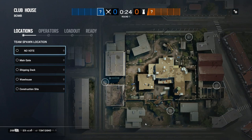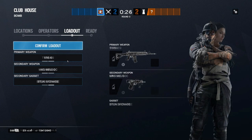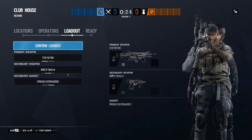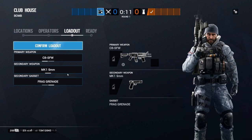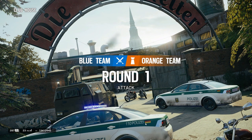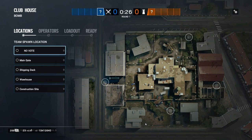There are three types of operators that are going to be necessary for this strategy. A hard breacher for the church wall — Thermite. A hard breacher for the hatches assuming they're reinforced — Hibana. Maverick can work in this role as well but is much slower and less effective. The third operator is going to be a soft breacher and this is all up to preference. Sledge or Buck are both very strong for this particular role; however Zofia, Hibana, or any other operator equipped with breaching charges can also play this effectively. Fuse can also be good for the purposes of what we are trying to accomplish.